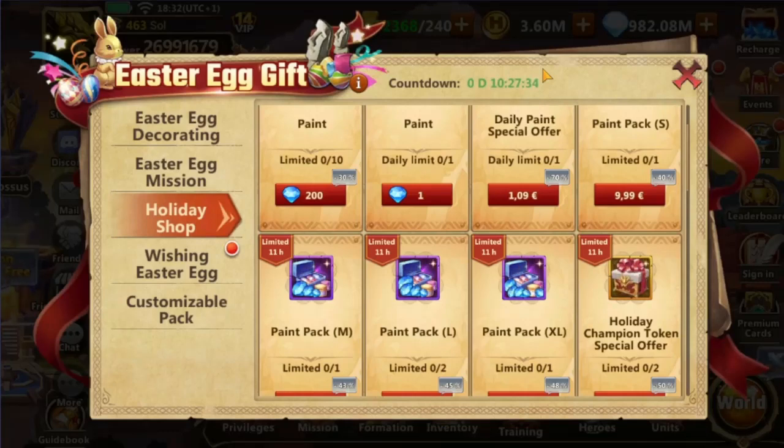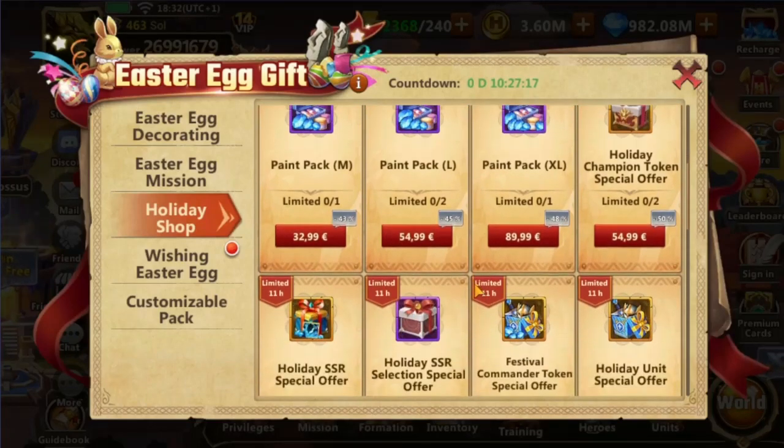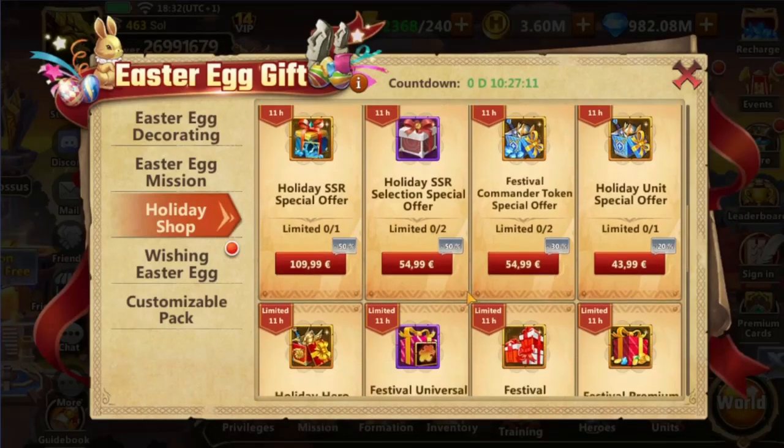Unfortunately, things take a turn for the worse afterwards, with rewards not exceeding 300 diamonds per euro and dropping sharply as the supply of interesting selection rewards decreases. The Holiday Shop also features a number of not-so-special packs that can only be considered if significant need arises.